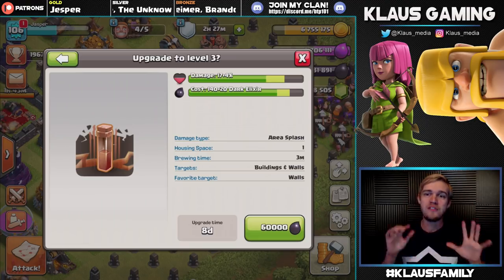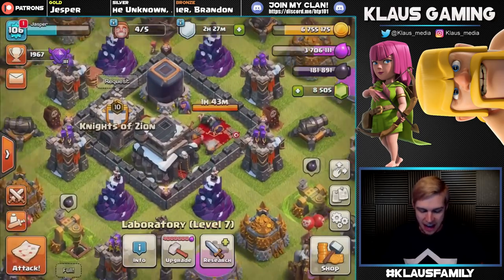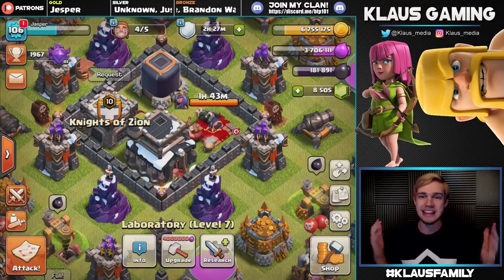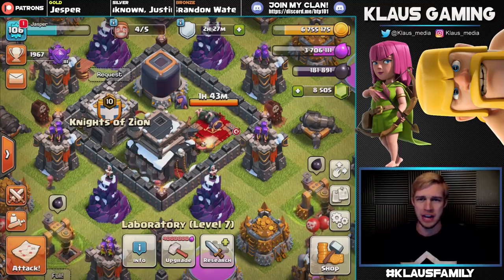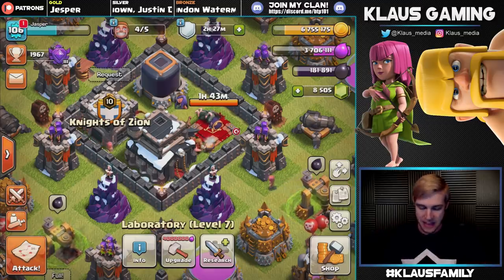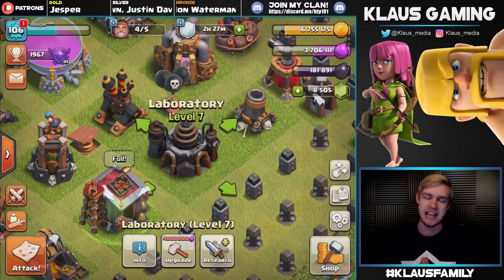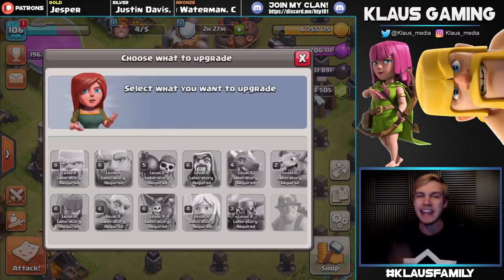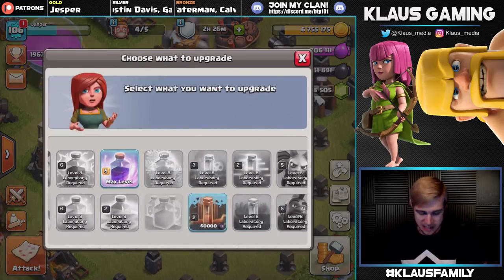I'm so excited to be finally done with Jasper's laboratory. I literally started this account when I started my channel two years ago, and he is now finally becoming a real boy with a maxed Town Hall 9 laboratory. Still tons of walls, tons of hero upgrades to do, but that laboratory being maxed is a huge step towards being done with Town Hall 9, and possibly moving on to Town Hall 10.